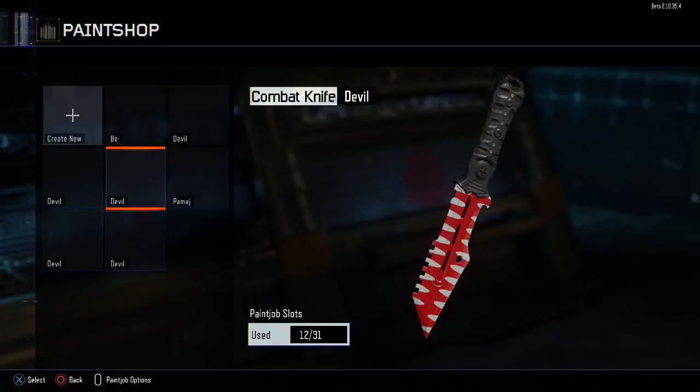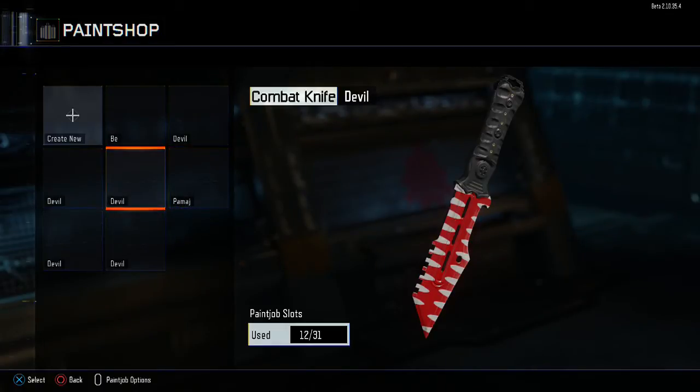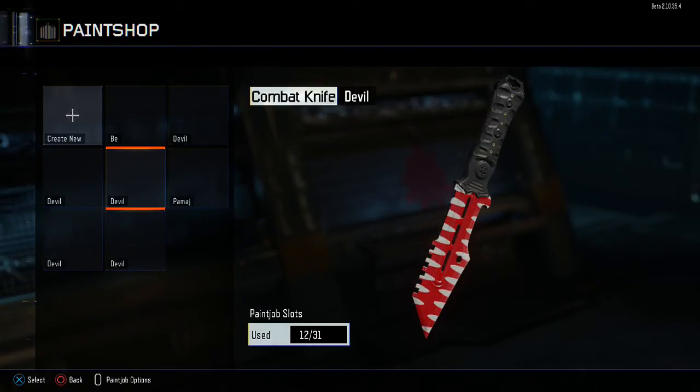I'm showing you guys my top five blood knives. Here's the sixth one — I have five more here. I have a pod one that's not in the video. Okay, let's just start. I don't know what I was doing here, I don't know what my thought process was making this. It literally looks like a mouth with teeth.